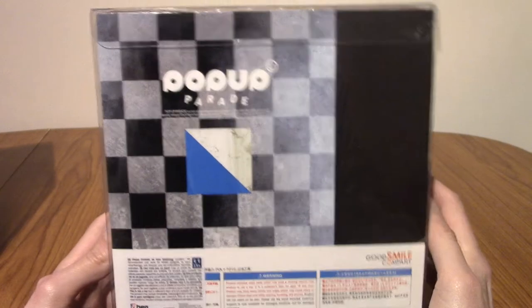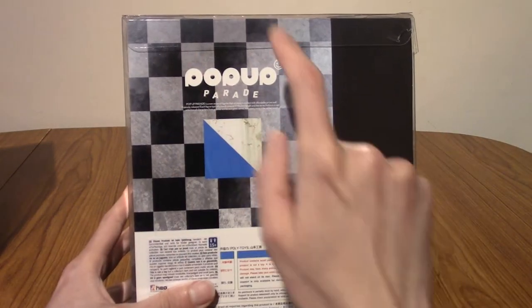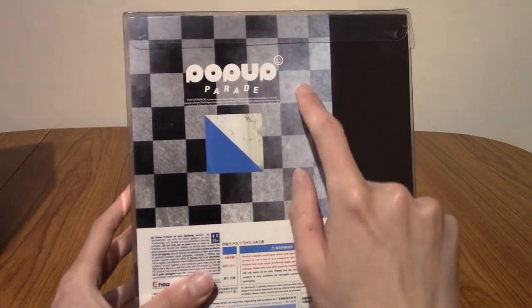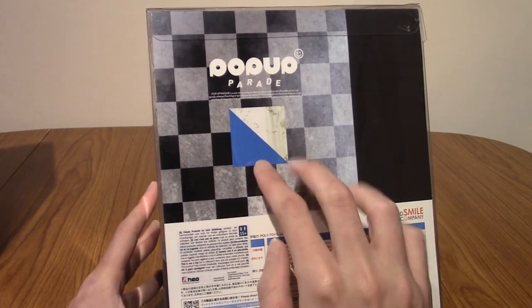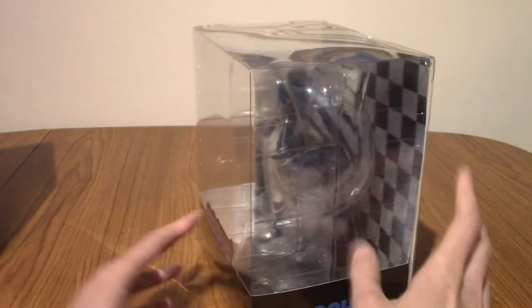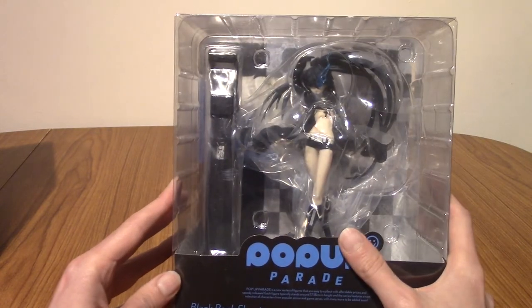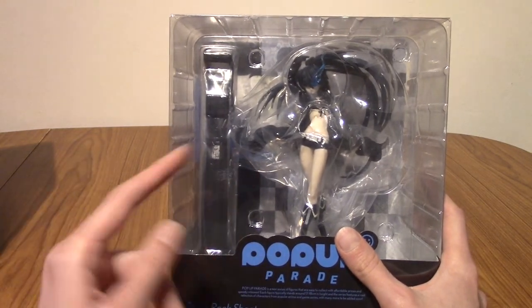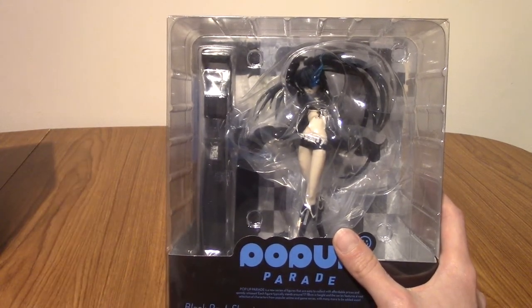On the back we've got her colour coding. That is the Black Rock Shooter background — the tiled black and white — and those are her main two colours, with maybe her third being her skin tone, because she's a very pale schoolgirl according to the OVA. Although technically she's not a schoolgirl — this is just her mental character who fights in a different world.